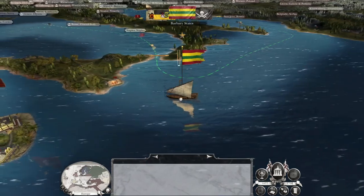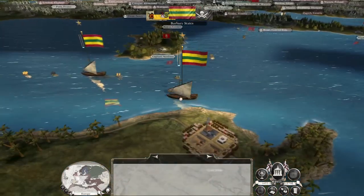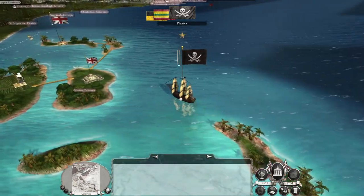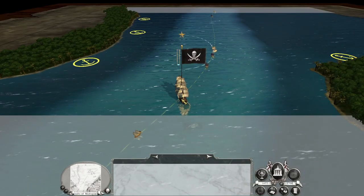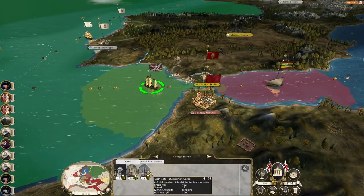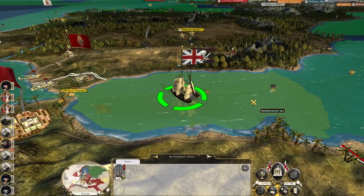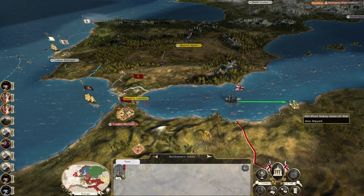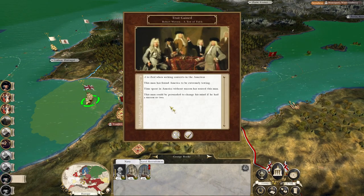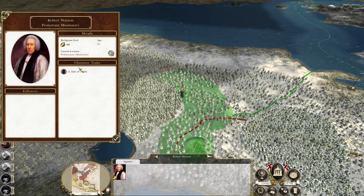The first thing we're going to do is knock down their government building. The Barbary States are continuing their raiding — it would be nice to send some troops to secure Algiers to prevent that base from so easily interdicting our shipping. We will send Dunbarton Castle out to destroy the ship because it is only a galley. Let's raid Oran to prevent the building of another ship.